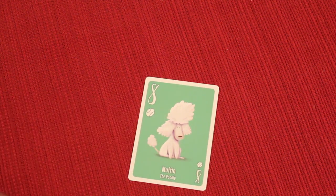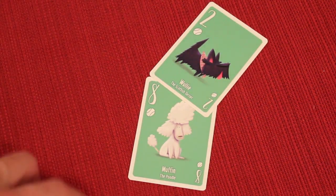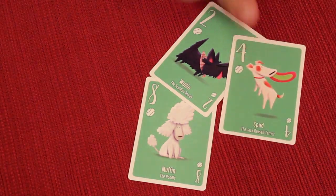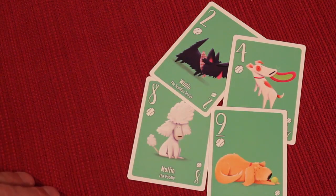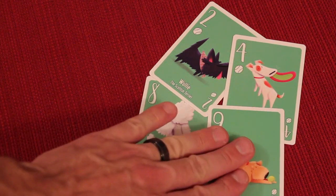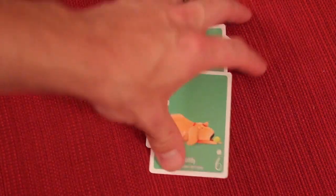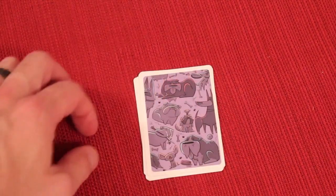One player leads by playing a card of a certain suit. The next player clockwise has to play a card of that suit if they have one. So one player might play a two of green, the next a four, and the last a nine — all following suit. The highest number that followed suit wins the trick, collects all cards face down, and leads the next round.